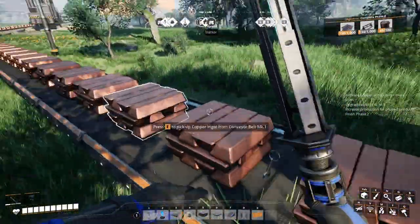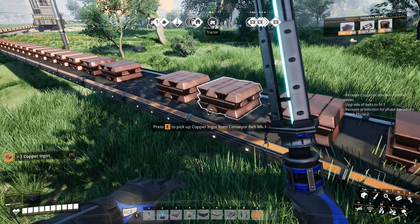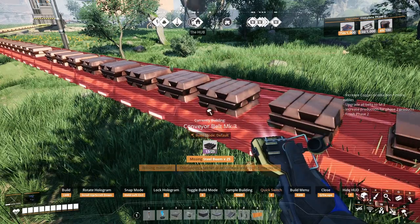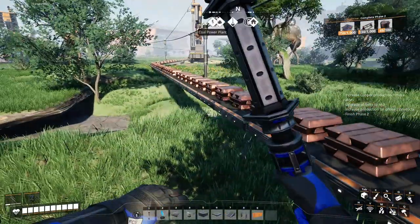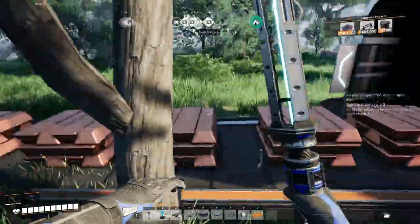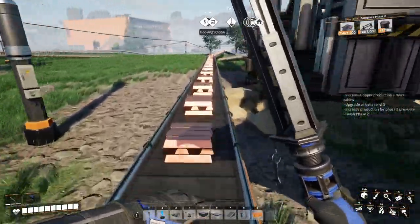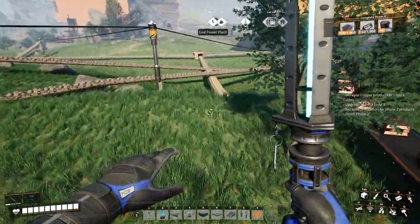Now we need this to get faster. Let's move to Mark 3 belts — Mark 2 belts. You're clogging, so we need to get our belts faster. Let's go get some steel beams and make these Mark 3 belts. We'll just go ahead and skip over Mark 2.